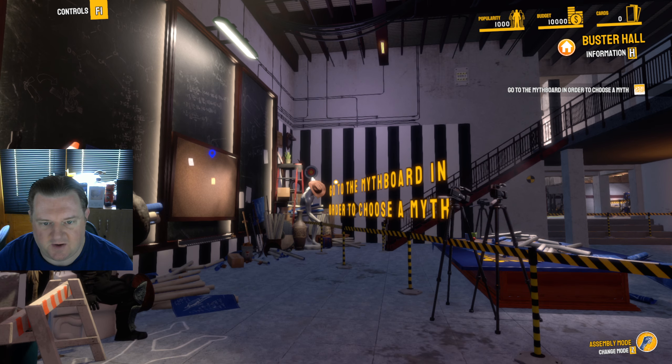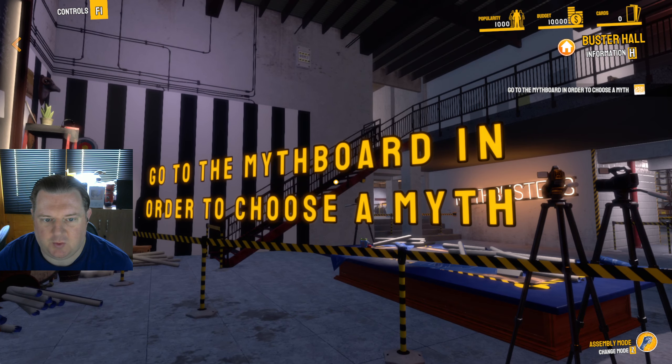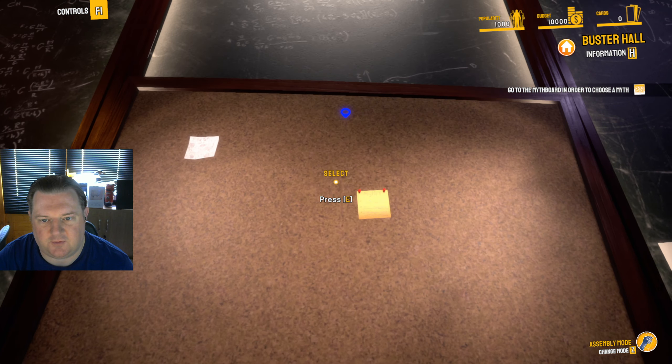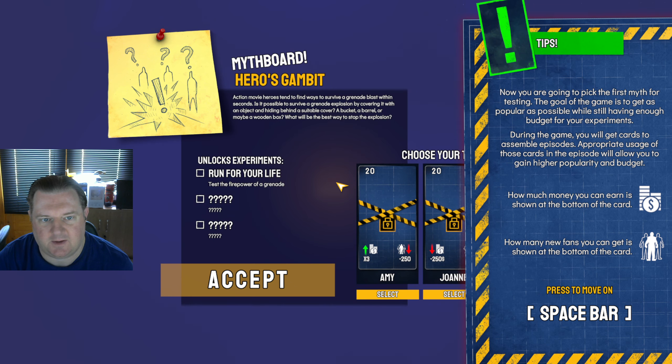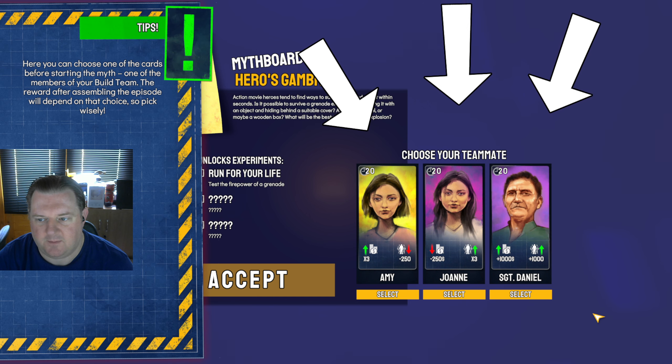Press any key to start. Go to the myth board in order to choose a myth. That looks like I only have one to choose from, so let's select that. Mythboard — Hero's Gambit. Action movie heroes tend to find ways to survive a grenade blast within seconds. I've done this one before. Let's do it again.